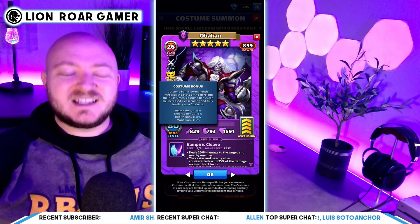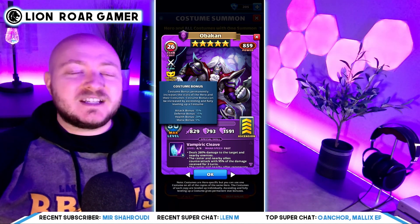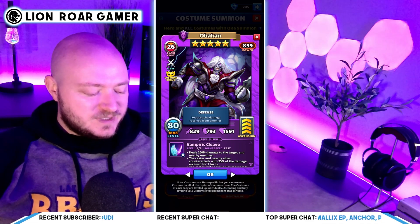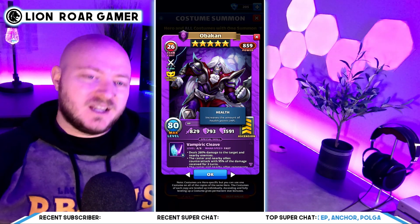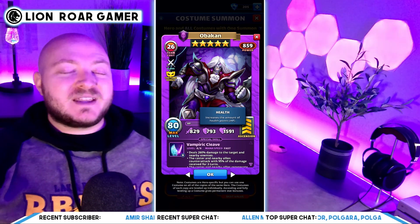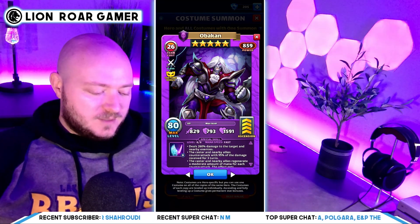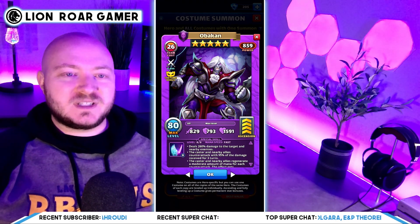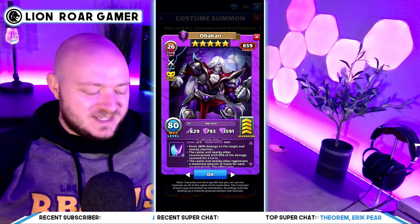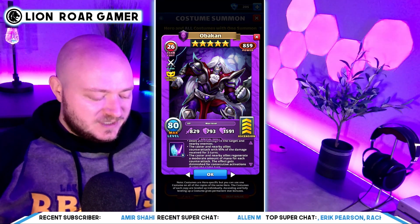That mana boost makes these heroes a lot speedier, especially the slower ones — they get a huge boost from the costume bonus. Remember, if you level up both the regular and costume side, you'll get that bonus. Obacon costume has 829 attack, 793 defense, and 1,591 HP. His special, Vampiric Cleave, is at fast speed and deals 260% damage to the target and nearby enemies.